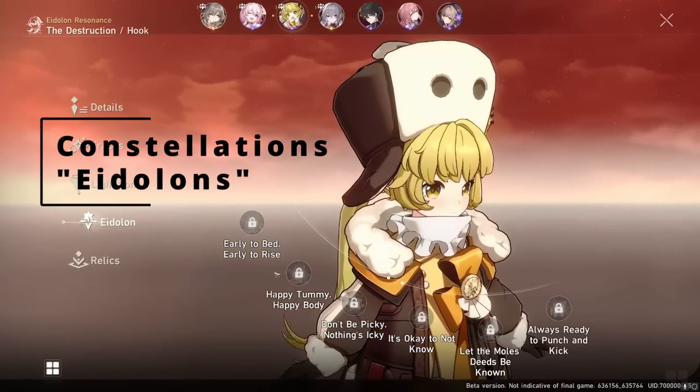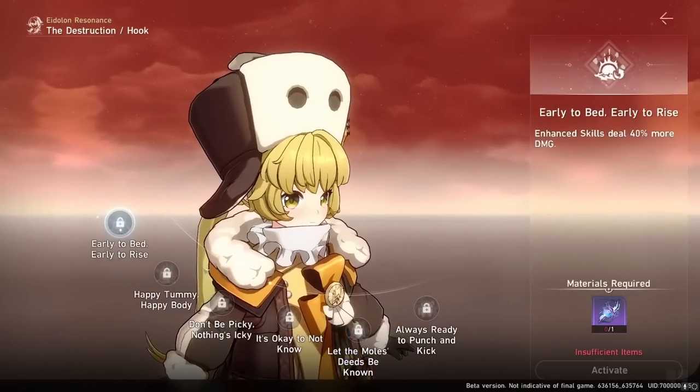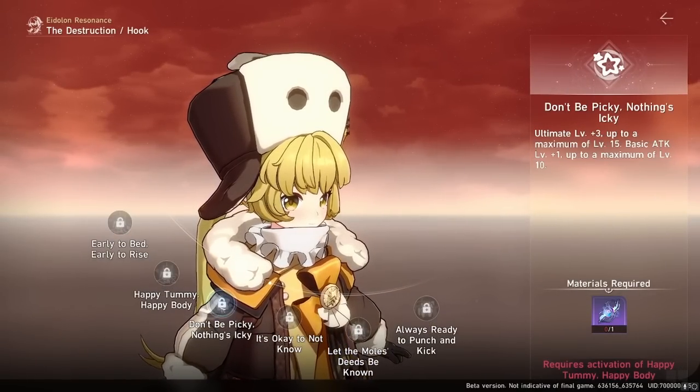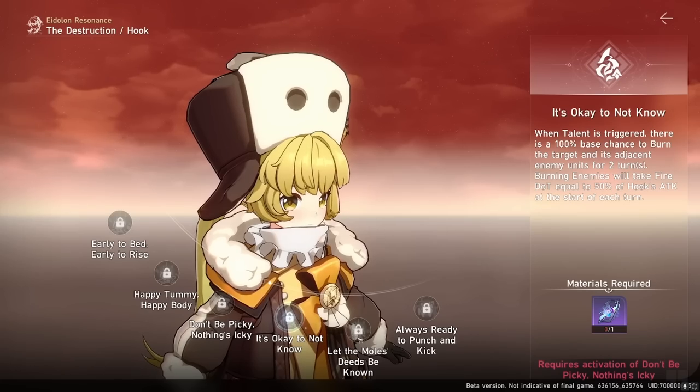Just like in Genshin, when you summon for a character and get one you already have, you'll get a constellation of that character. Except in Honkai Star Rail, it's called an Eidolon instead of constellation.